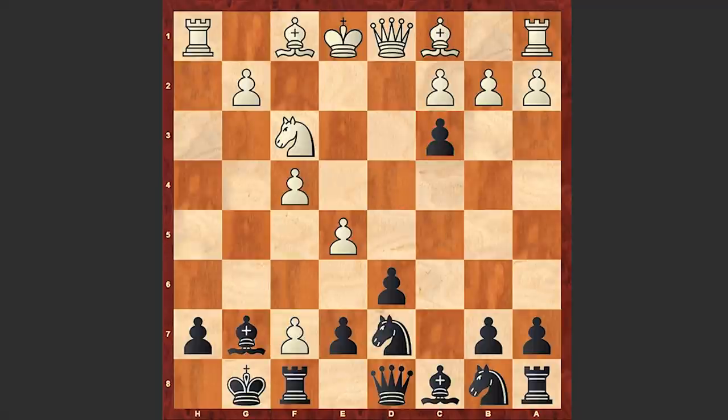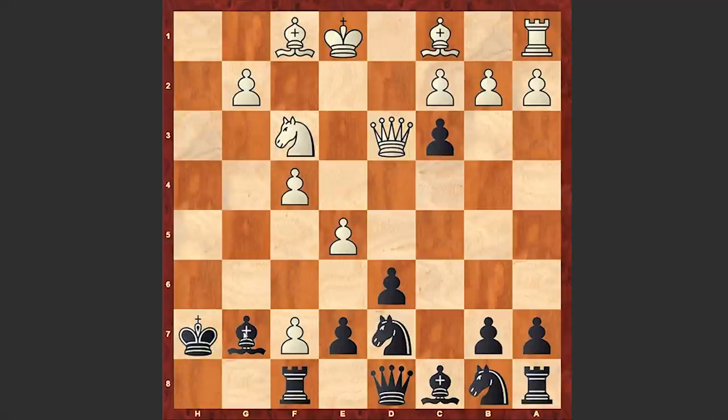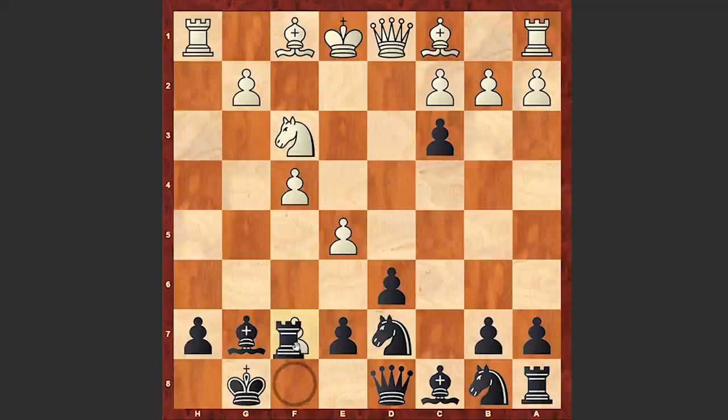After dxc3, gxf7 check, rxf7 — this steps into a pin but this is the most accurate move, because Kh8 steps into a forced mate after Rh7 check. The Black King gets exposed too much and the King is in a mating net. That's why at this point we see Rxf7.